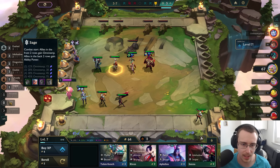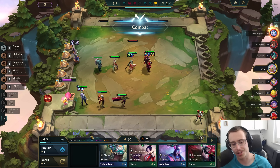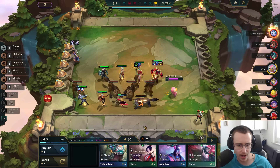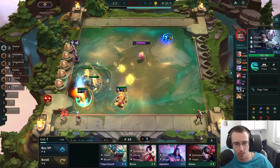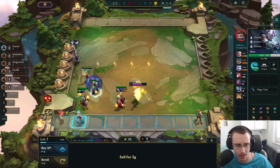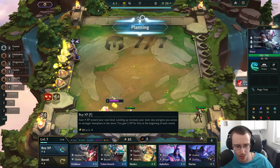We can still go level 10 and go for a three-star five-cost, but I honestly wouldn't mind just going level nine — just doing something a little differently for once. That's going to be another cool item. Let me sell that and sell this. Level — that's going to be the first thing so I don't forget. Level eight already, looking good.